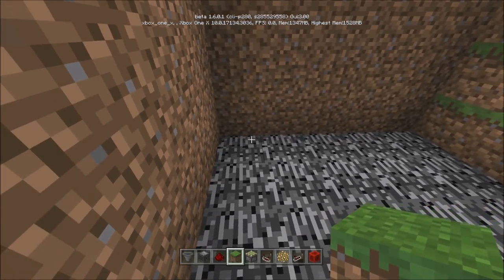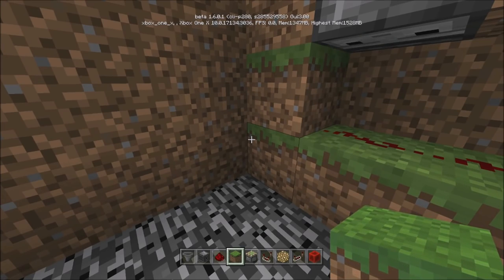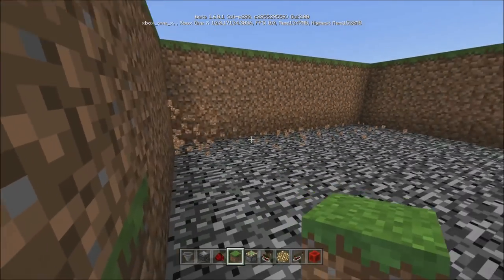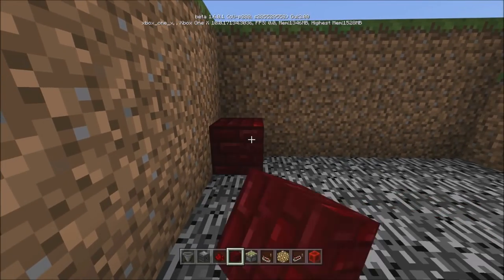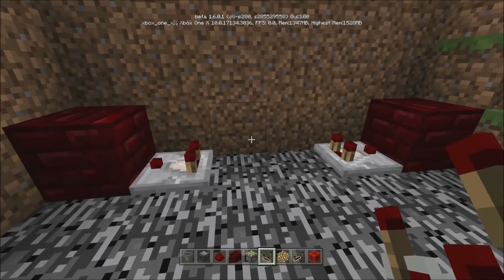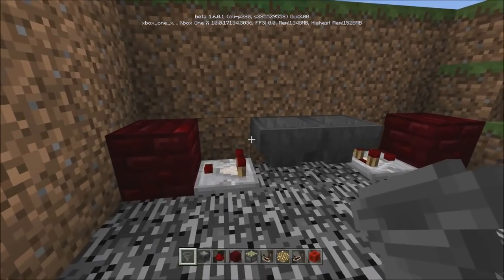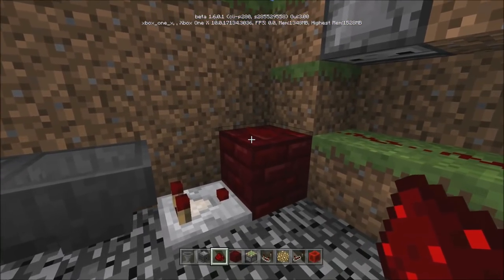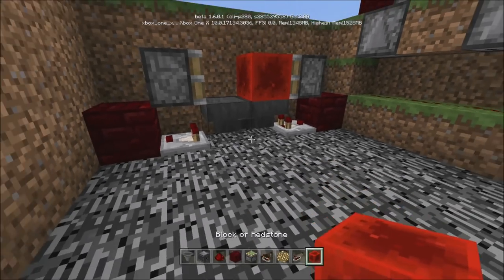Now we're going to build our clock going this way: one, two, three, four, five, six — come out one more, six from the observer. This is just your standard Etho clock — booyah. We're not going to fill it up yet. Put a block there, block there, redstone there, redstone there, sticky piston this way, sticky piston this way, put a block in and we're good to go.